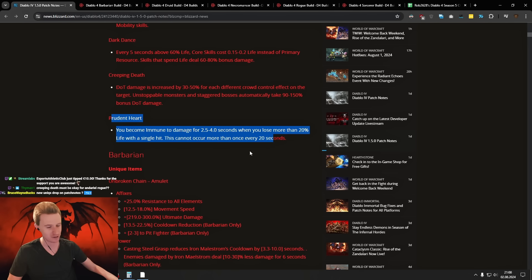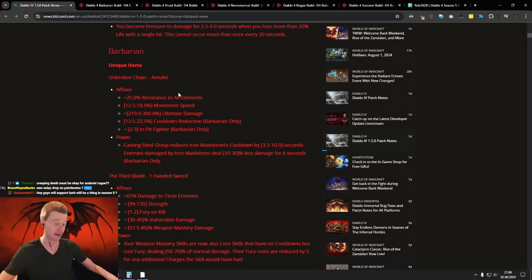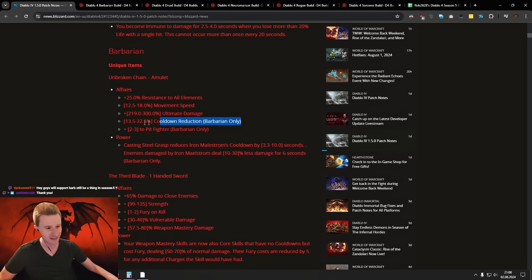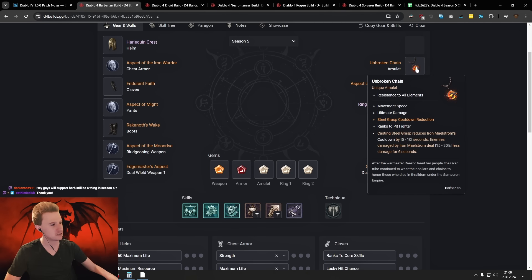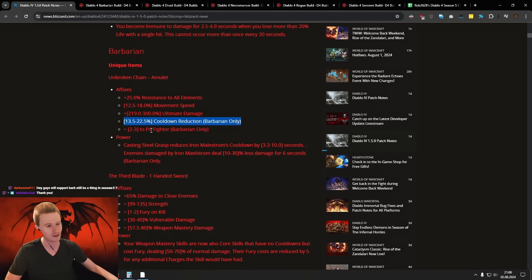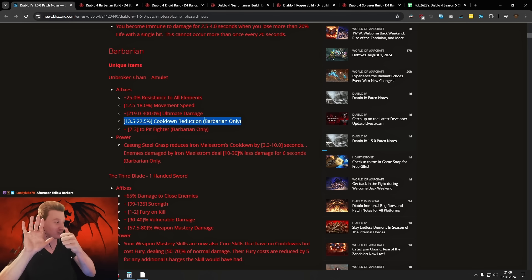We have the Prudent Heart here — becoming immune — that's not that great. Then Unbroken Chain. I'll link these patch notes in the description. It now has 22% flat cooldown reduction. It used to be just Steelgrasp cooldown, but now it's generic base cooldown. The amulet itself is still pretty bad, but if you find this early on it's gonna be cool to have 22% cooldown. This is more than a Shaco. If you masterwork this with a great affix, it's going to be about 55-60% cooldown reduction on one item. That is insane.